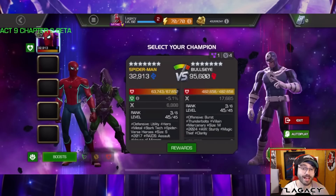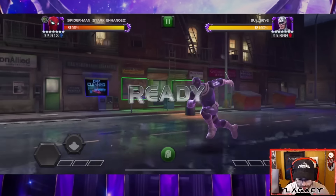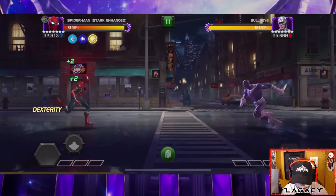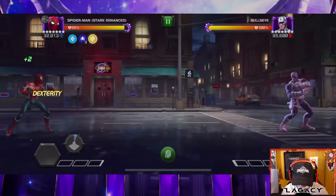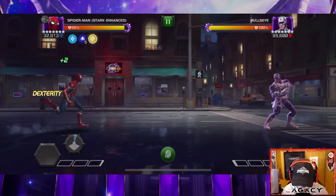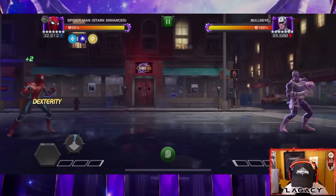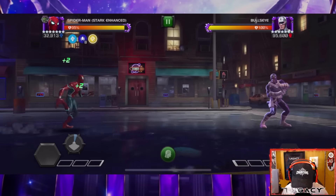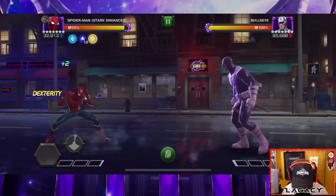Next up we're moving to half a million health. Same thing, and the third bullseye is going to have over one million HP. Another rule: we're not allowed to use any items — no healing at all. We need to run this gauntlet with just Stark Spidey and be very careful to conserve as much health as possible. Eight poise... nine and ten, there we go.